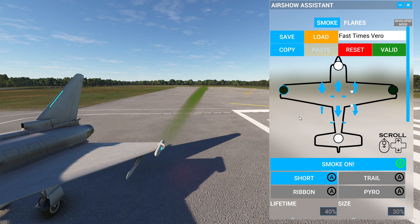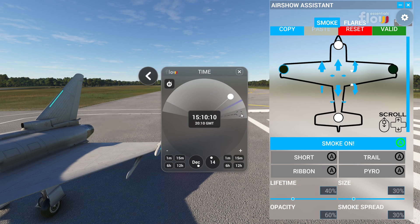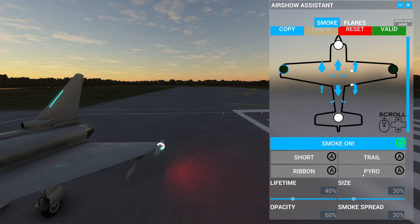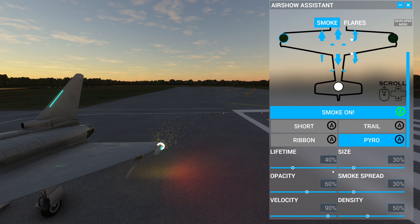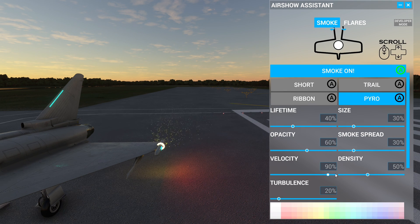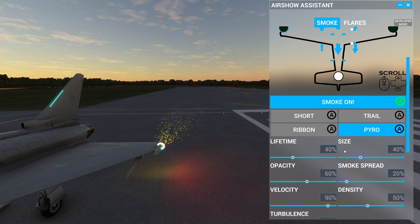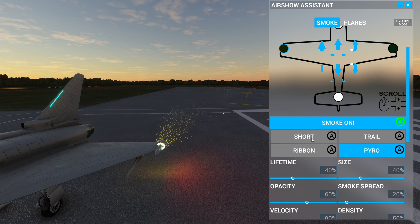That's smoke in a nutshell — ask me questions and I'll do my best to answer. Once you have it set up you save it, and anytime you load into that plane it'll automatically be saved. Now if you turn smoke off we can go to Pyro — see the sparks coming out. You'll want to adjust lifetime and opacity on this one. The sparks look phenomenal when you start flying. If you only want pyro, just don't enable the smoke toggle, because hitting smoke will bring out the green smoke as well.